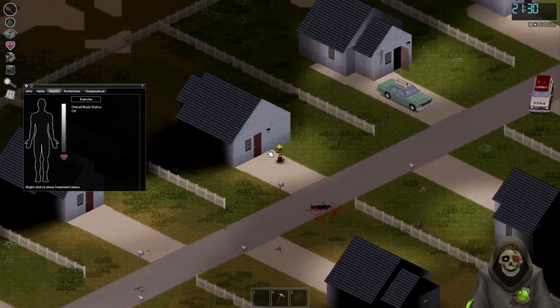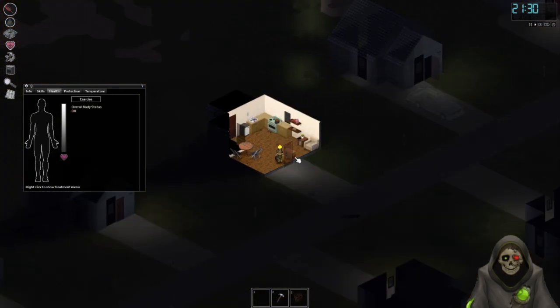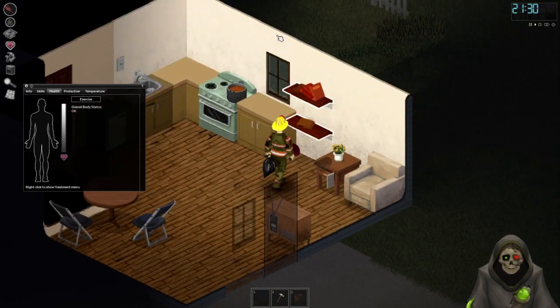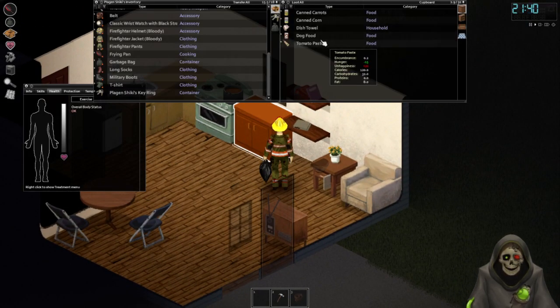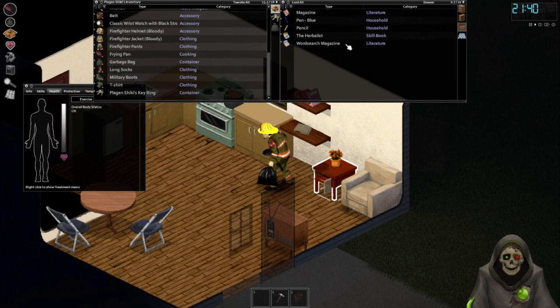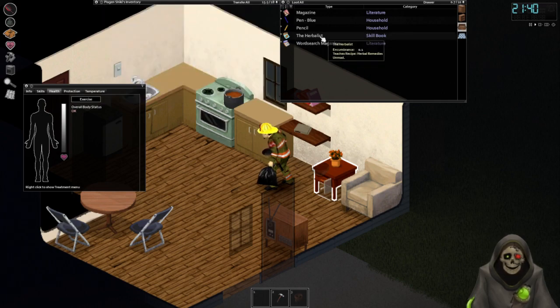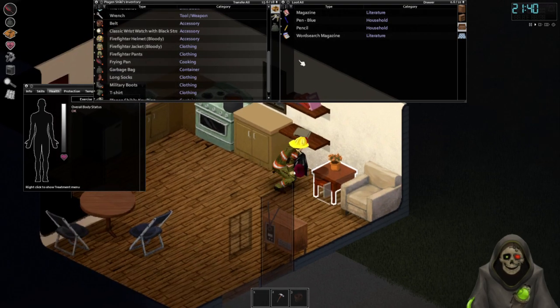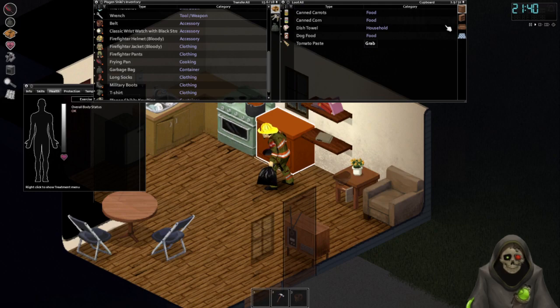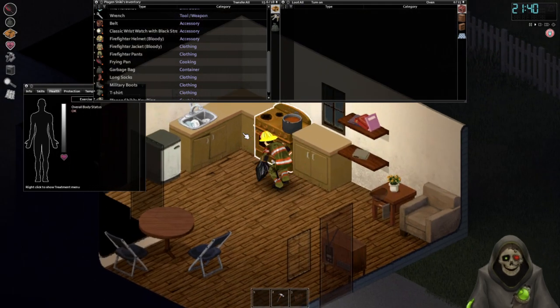Might be able to duck into this house and avoid them. Perfect - as long as I stay away from the door and stuff I think I should be fine. Let's crouch down a little. I don't know why I'm talking in a hushed tone like they can hear me - maybe they can actually.